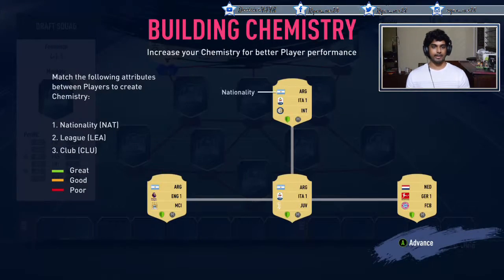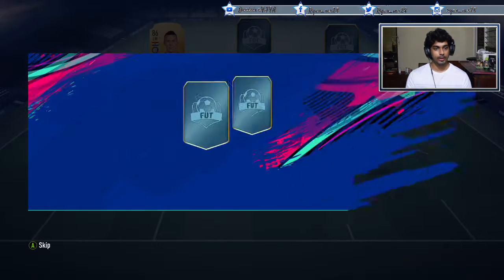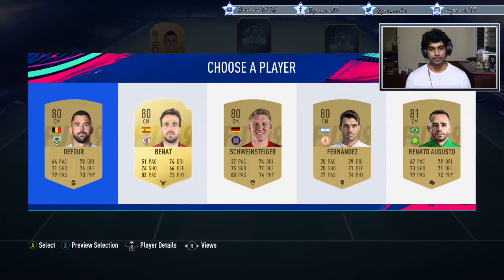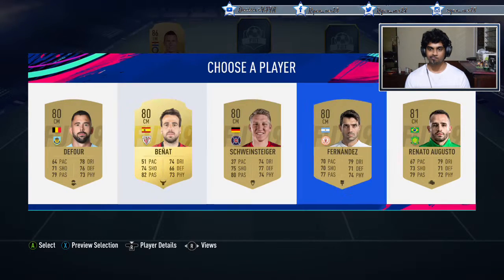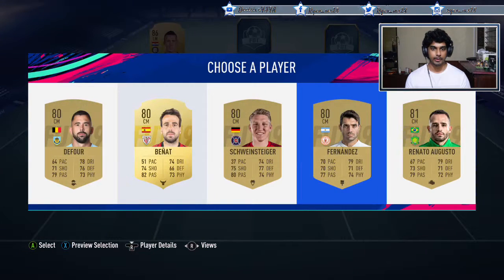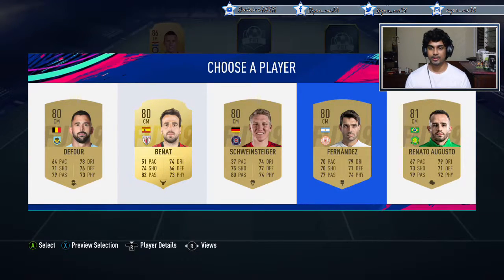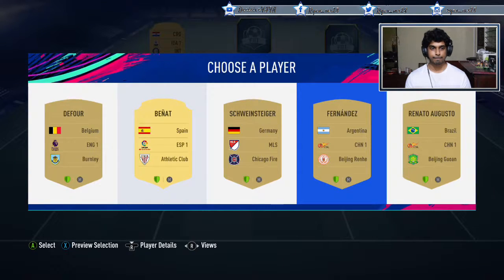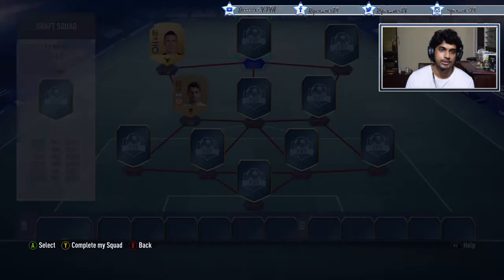We'll start with a CDR player - let's go with the center mid first. Terrible options. Bruno Fernandez is not bad, I think I'll pick him. We could go Spanish but I don't see using Bernard at all, so we're going to pick Bruno Fernandez - he seems the best card of the options.